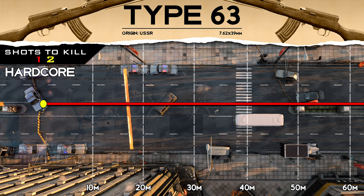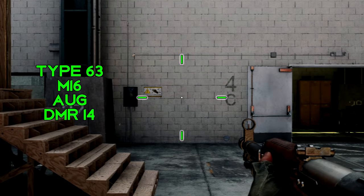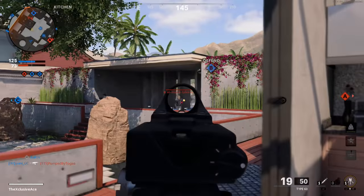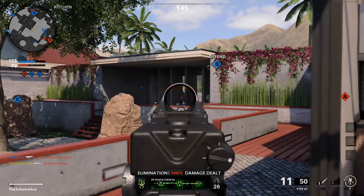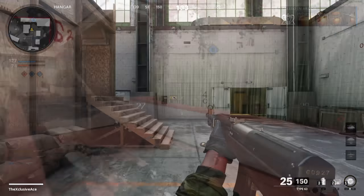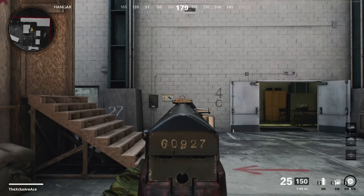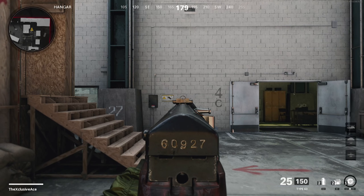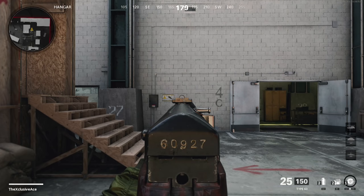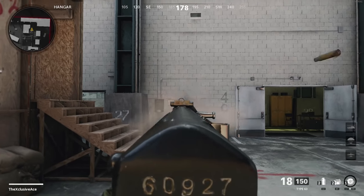For hipfire, the spread is the same as the other tactical rifles — but that's not good, as these have some of the widest hipfire spreads in the game. Without attachments, hipfiring is generally not effective with the Type 63. As for idle sway, there's a little bit of movement while aiming down sight but it's generally not something to worry about.